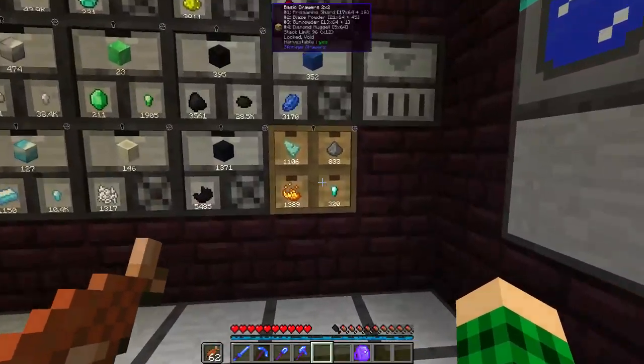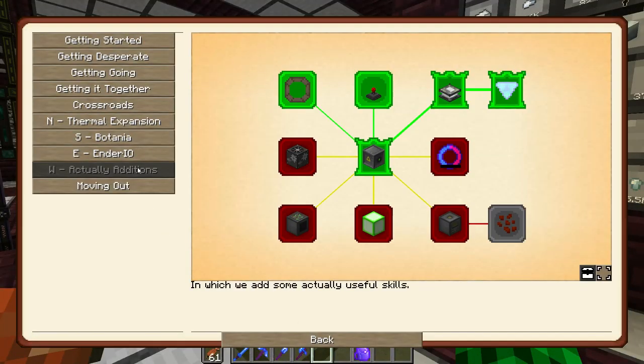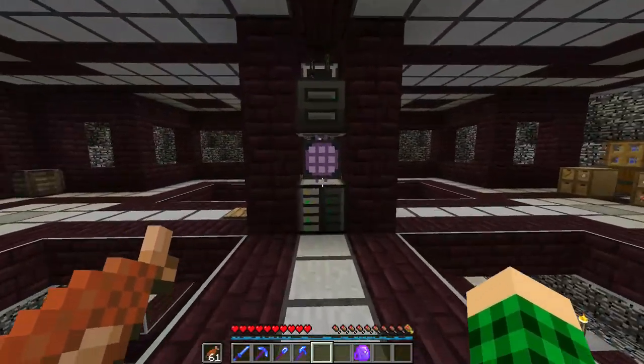We put the platinum pieces here, the diamond nuggets go here, lapis goes here, and that's pretty much it. I want to finish off the quests more than anything. So we're going to tackle the ME crafting just to get that automation kit.